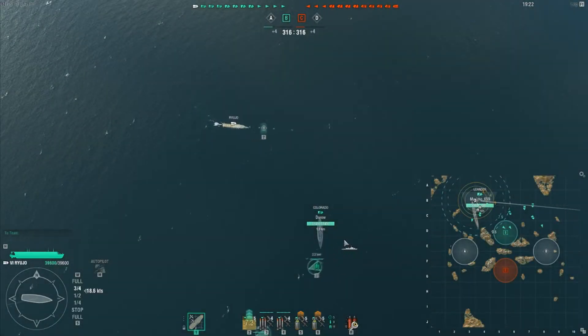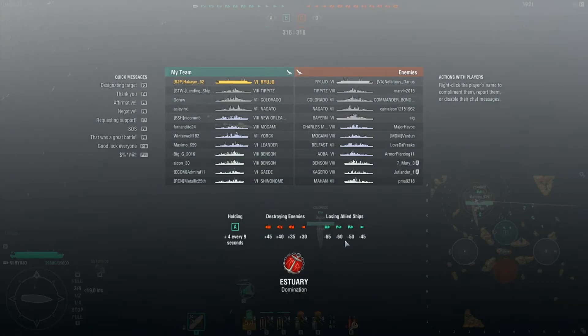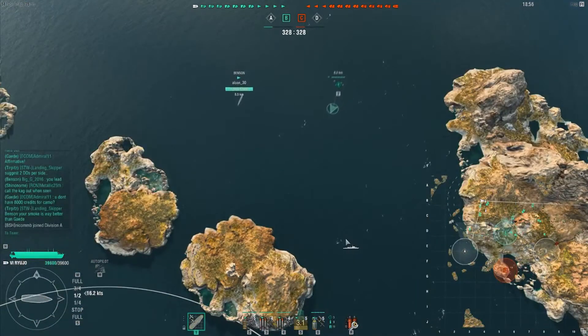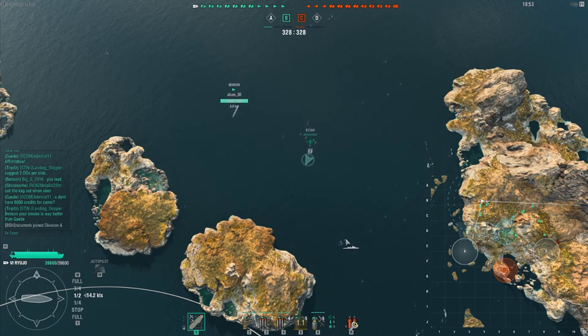Welcome back to a replay with the Ruho. We are playing on Estuaries. Our team has a Ruho, Terpitz, Colorado, Nagato, New Orleans, Megami, York, Leander, two Bensons, Ernst Skade, and Shunanome. The enemy team has a Ruho, Terpitz, Colorado, Nagato, Bayern, Charles Martel, Megami, Belfast, Alba, Benson, Kagero, and a Mahan. I'm getting a little bit better with carriers, which is always a good thing.